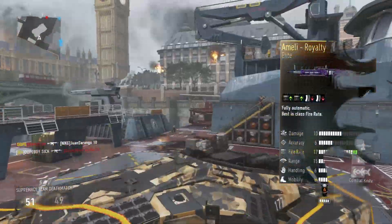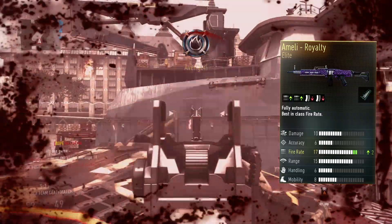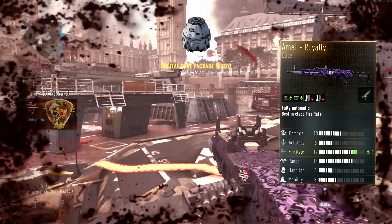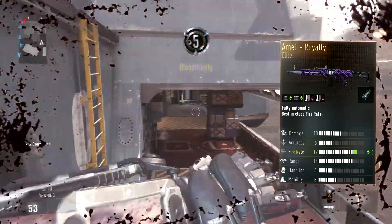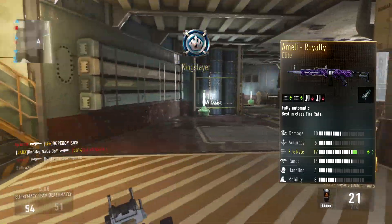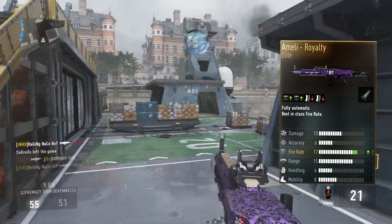On screen here you're going to see the stats — it has plus two fire rate and minus two in the clip, and it's got a built-in advanced rifling which is really good. That advanced rifling built-in is definitely going to help out, and the plus two fire rate just absolutely shreds people. It's just crazy how fast this gun melts.